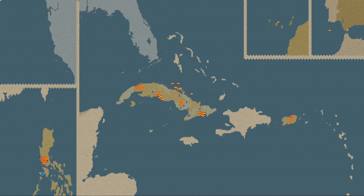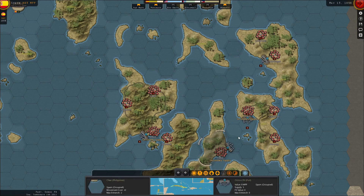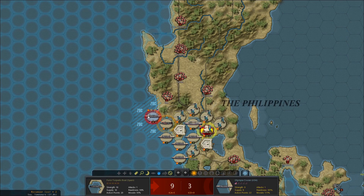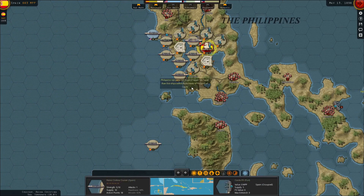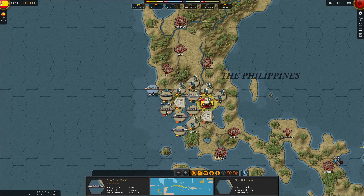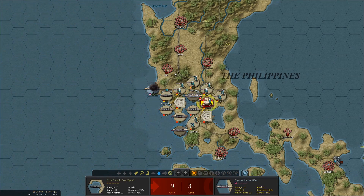I've lost track of what other units I have in the area. That is a torpedo boat - I suspect it is in this port. If I can get the Olympia, that'd be a prize. Of course, if I lose a ship in the effort, that'll be really, really bad. Well, I've got to try.